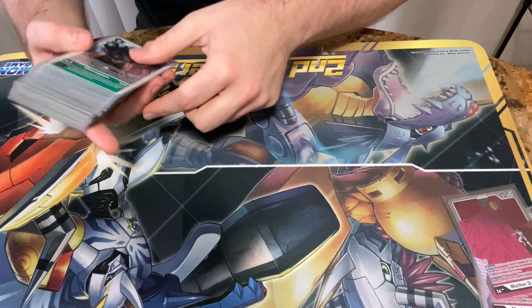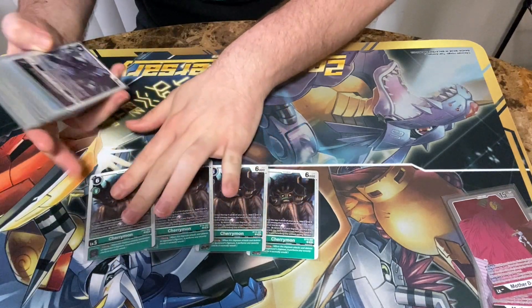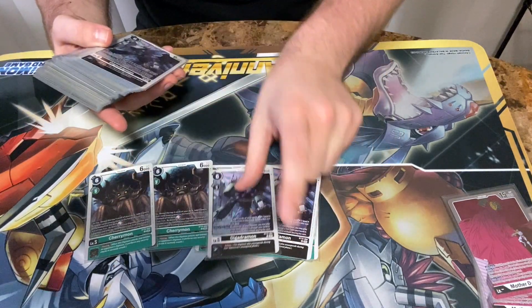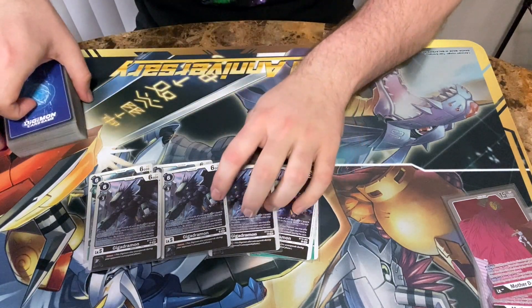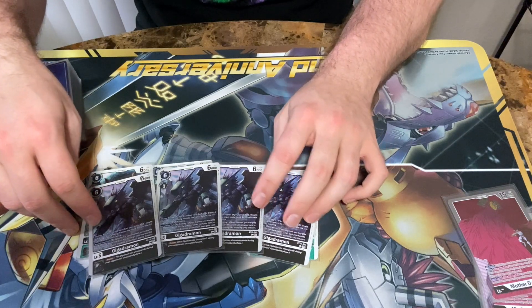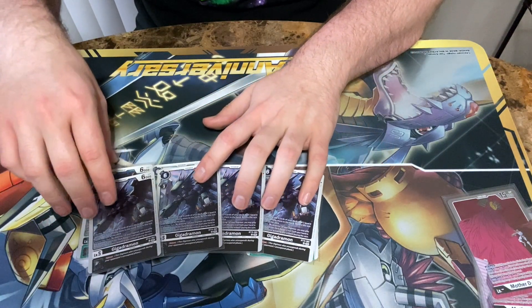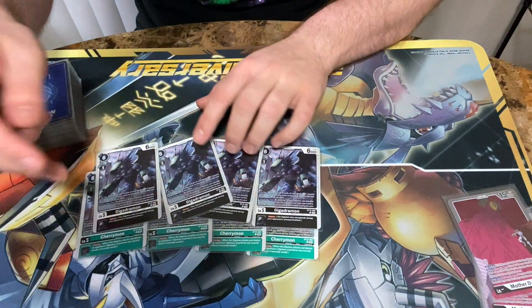Speaking of the Dark Masters, for the Servants we have 4 copies of Cherrymon as well as 4 copies of Gigadramon. On play, these reveal the top 4 cards of your deck, add 2 level 6 or higher among them, and return the rest to the bottom of the deck. This one has Reboot for an Inheritable, and this one has Piercing for an Inheritable.